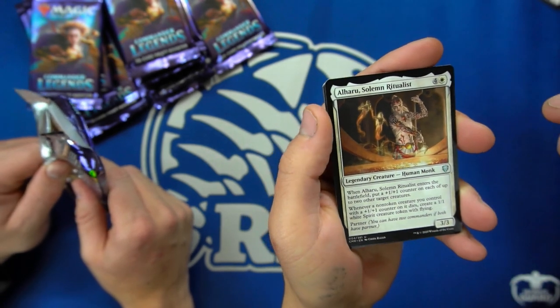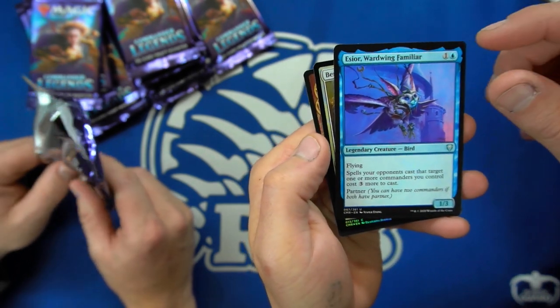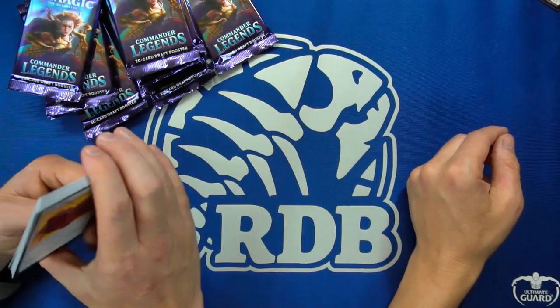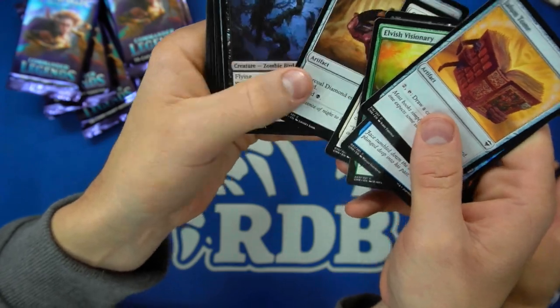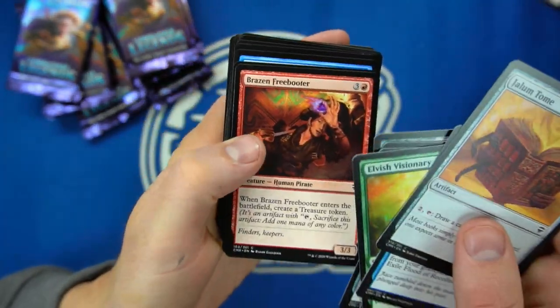Spells you control that target one or more commanders cost three less. And just a blessing. We got the Tome and a Charcoal Diamond, Moss Diamond — these are going to be widely available. That's kind of nice.